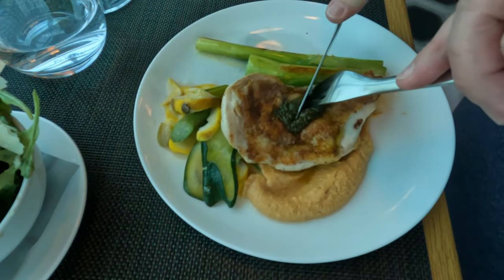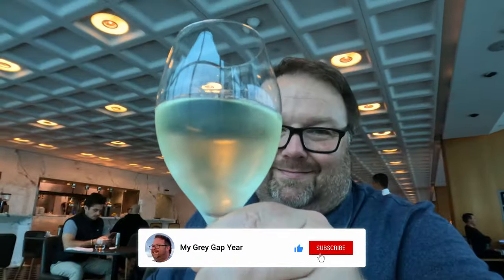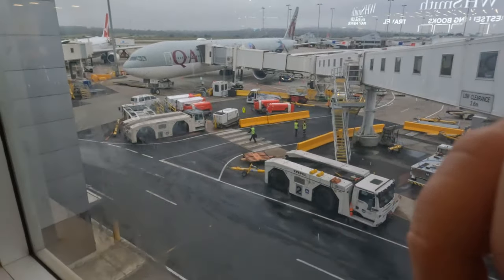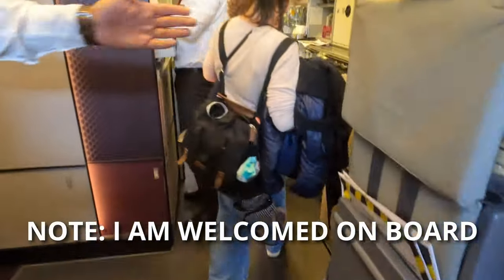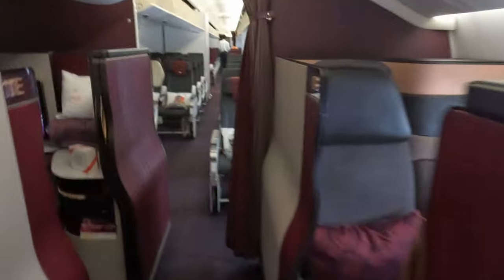Remember to subscribe and click the bell to get a notification when that video comes out. I'm not usually in any rush to arrive at the gate, but one quirk of the Qantas First Lounge is that it only shows international Qantas flights on its departure board, so I had to rely on reception staff for the nod on when to go. I arrived at the gate just as business and status holders were boarding. Our aircraft today is a Boeing 777-300ER, with two Q-suite cabins at the front and three economy cabins in a 3-4-3 configuration.